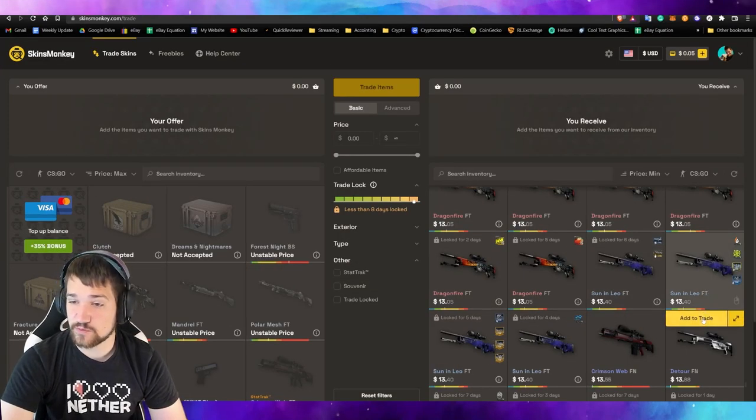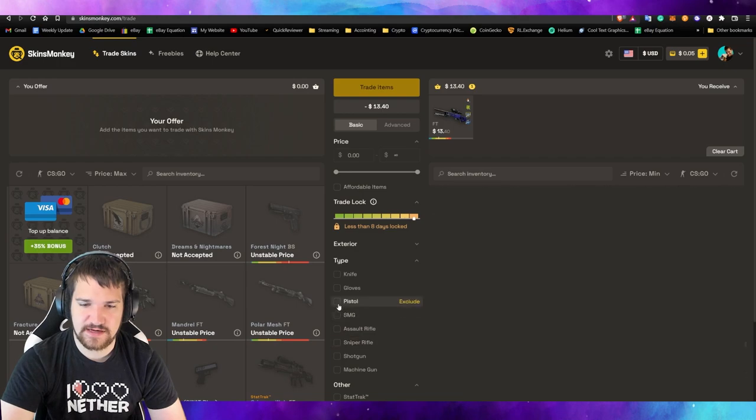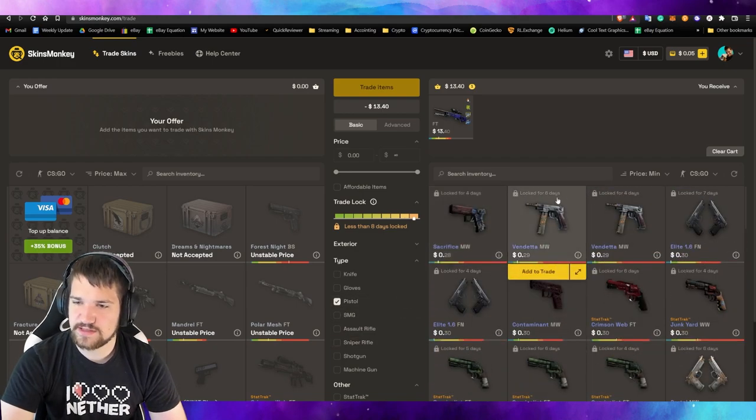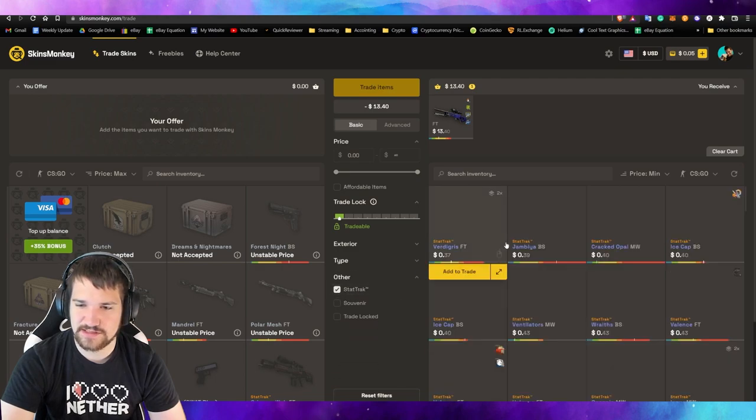I just found this AWP — it looks really cool, so I actually want to add that to the cart. How I found it is I went over here to 'type' and selected sniper rifle. Let's see if I can find a new one for the Deagle. I've noticed that there's a lot of locked things, so I'm going to click here so that I only see the tradable ones. I could also make sure that I get only a StatTrak version and stuff like that.